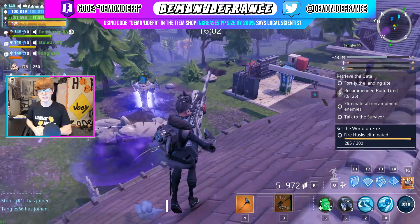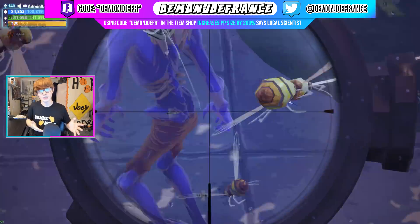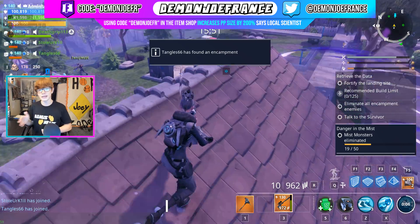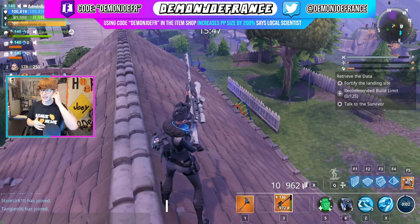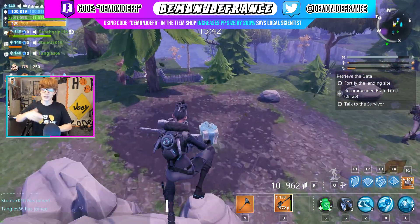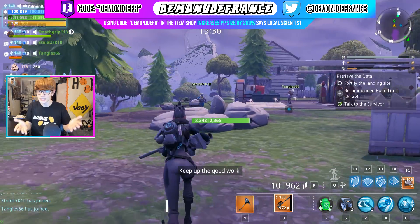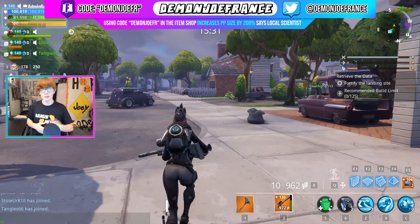Today we're going to be talking about the Trash Cannon coming back to Fortnite Save the World — and it's actually already back. I'm not exactly sure if this is a glitch or if it's intentional, but Epic Games stated in the past that the hydraulic weapon set and the scavenger weapon set were going to be making their way into the llamas. The weird thing is that normally you don't see quest items in the llamas — a Grave Digger would never appear in a llama, for instance — but now you have the Trash Cannon, a quest item, in the llamas.